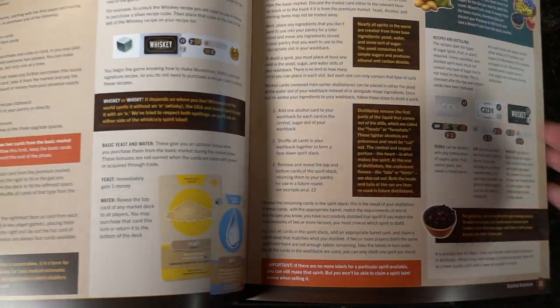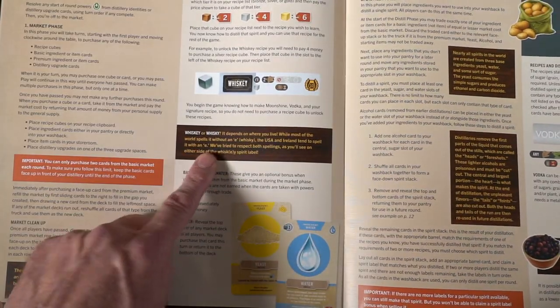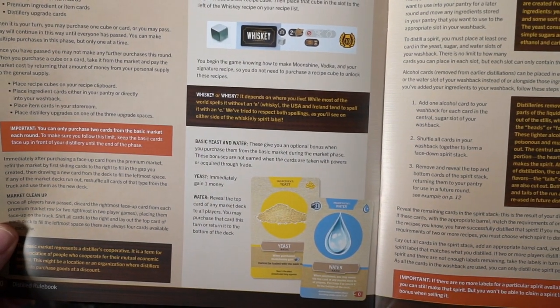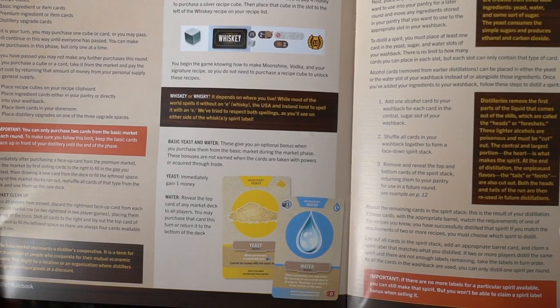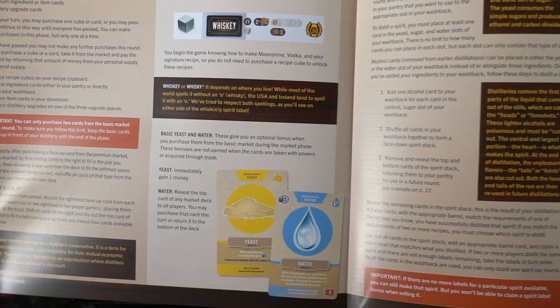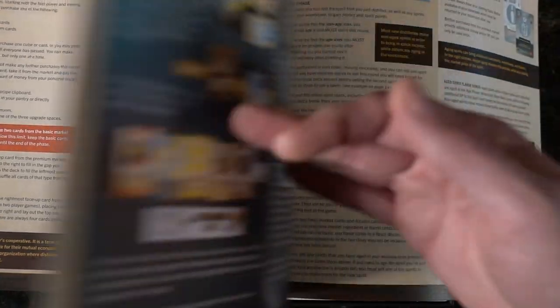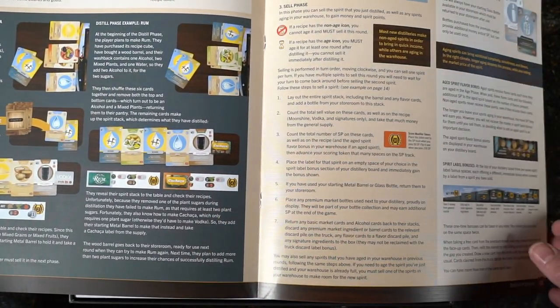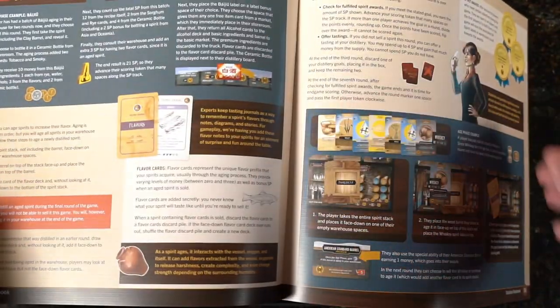Little breakouts in the darker boxes — 'whiskey or whisky.' Some have the E in America; bourbon will be called whiskey with an E, while in Scotland it's without. These are little notes from Dave Beck giving you some of the lingo of the whiskey world and the alcohol world.